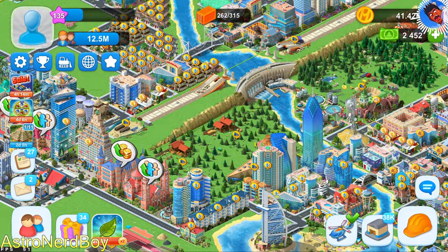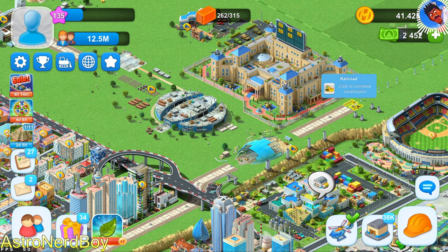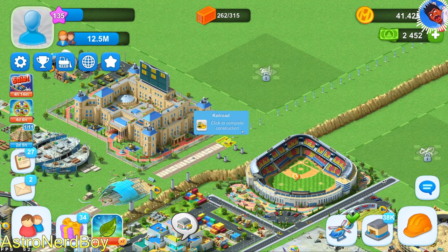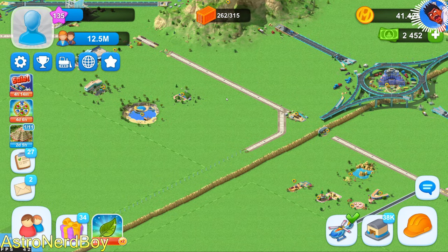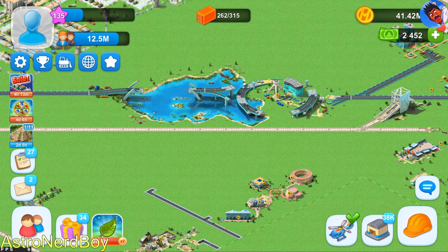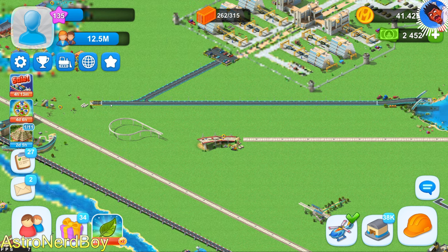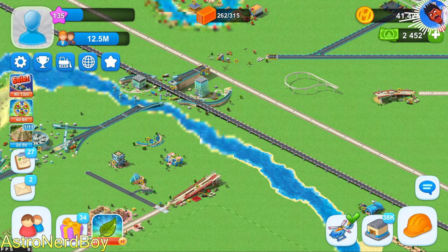That brings me to my second complaint: forced projects. You'll see this railroad — click to construct — because they have this railroad system all over the map. These are special projects to connect the railroad up. And then something similar with the highway system that goes around — they force you to build all this infrastructure all over the place.